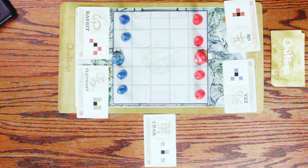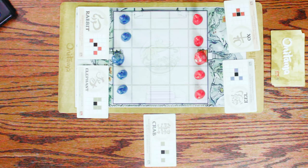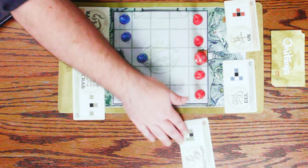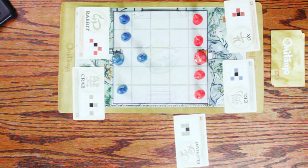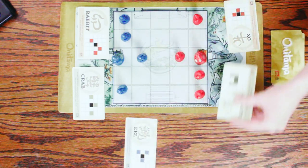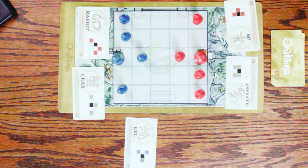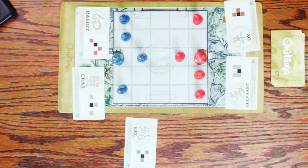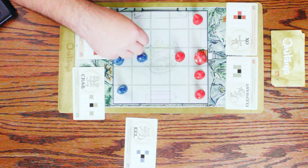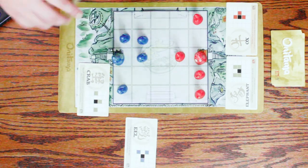These are all pretty good cards, actually. I think I'm going to play the elephant first. I will play the eel and I'm going to move this monk right there. Okay, I'm going to play the rabbit and go here and put this here.